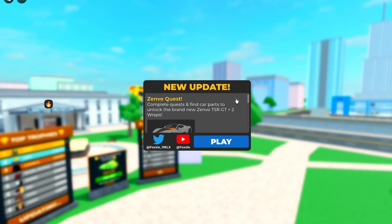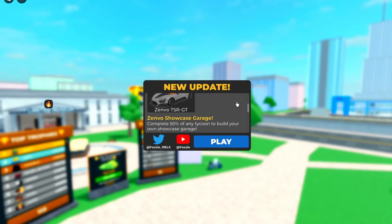Zenvo Quest! Complete the quest and find car parts to unlock the brand new Zenvo TSR GT and two wraps. We're here in CDT because we just got our very first licensed vehicle in here, and it's a hunt.